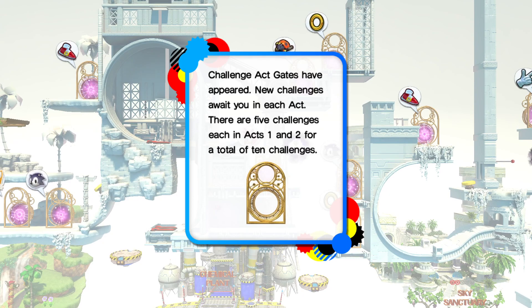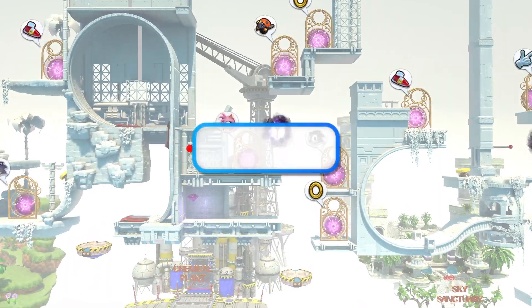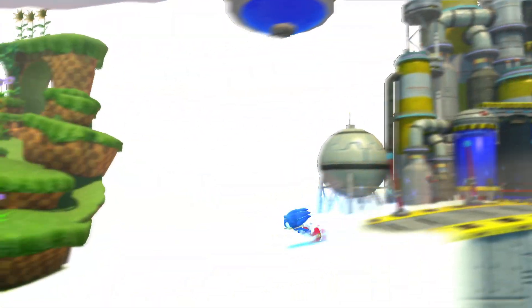Challenge act gates have appeared! New challenges await you. In each act there are five challenges in acts one and two, for a total of ten challenges. An icon is shown next to each challenge act gate that shows what kind of challenge awaits you. Well, that's easy.